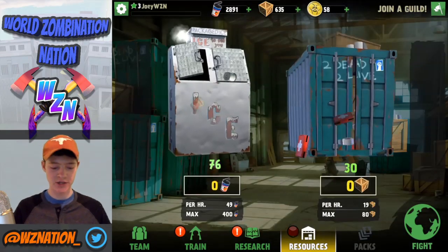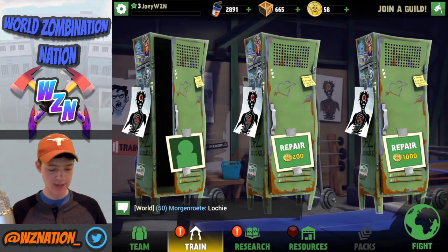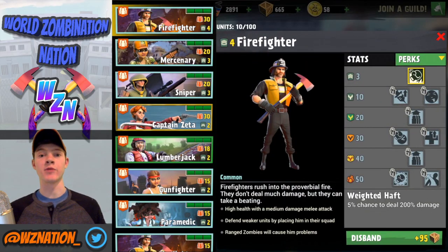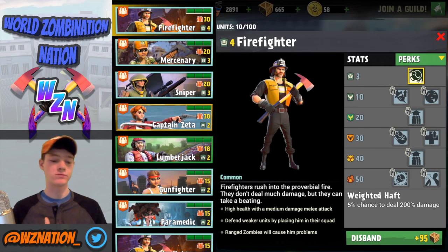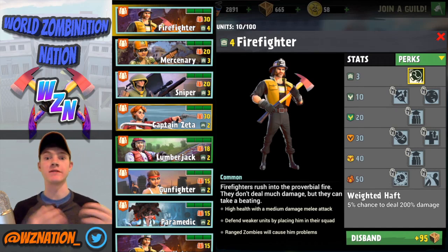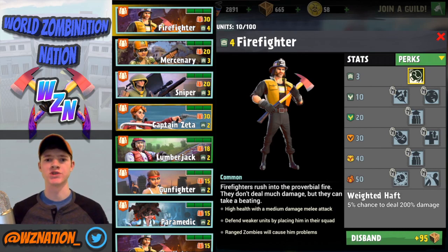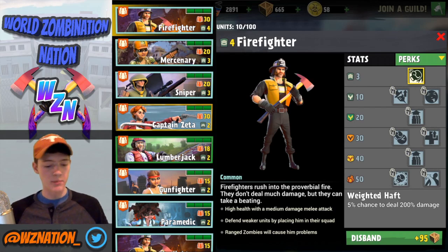Let me go ahead and collect some resources, get some more crates and cans. Let me show you my team really quick — I've been doing a little bit of upgrading, focusing on my personal favorites: the firefighter, the merc, and the sniper. I've also got the rest of my team up to level two for a little extra firepower. The fire chief is mainly upgraded because it's the main tank melee unit, up front taking a lot of damage.